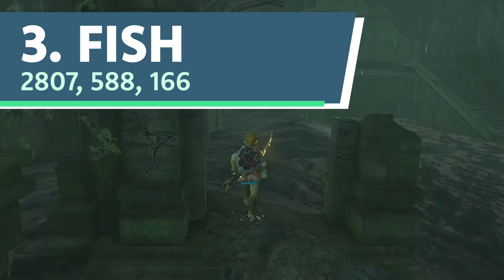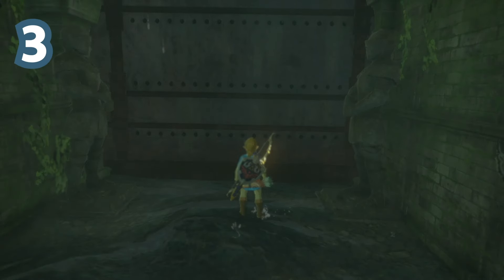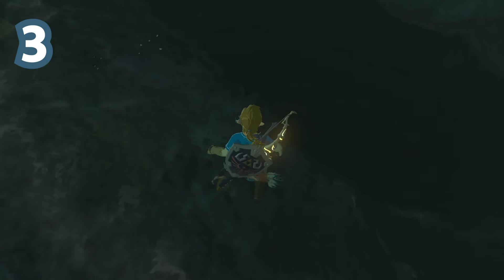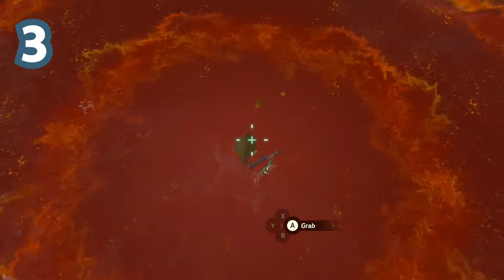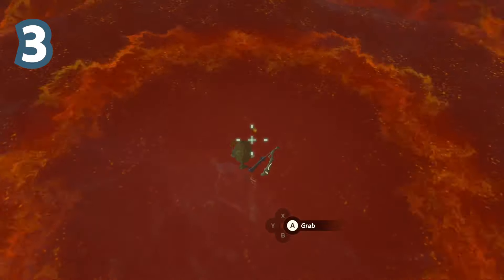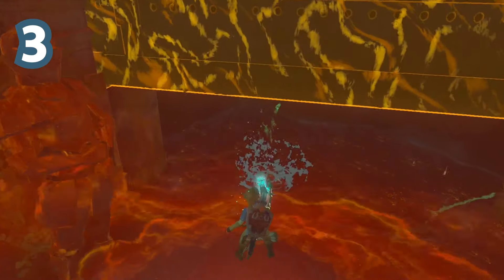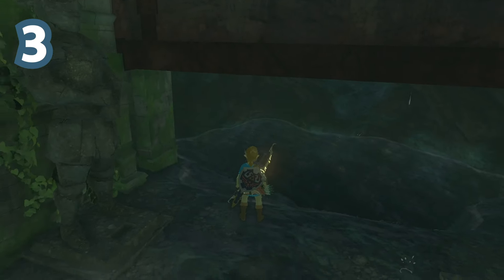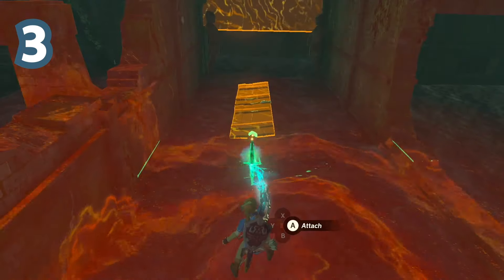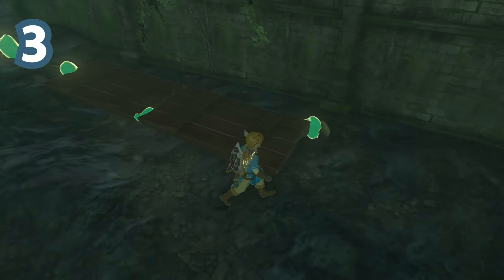Number 3. Nicknamed Fish because it's hiding at the bottom of a deep pool of water, this bombflower is located near Upland Zorana Skyview Tower in the back of Upland Zorana Byroad Cave. After opening the door in the back of the cave, you might catch a glimpse of the bombflower at the bottom of the small pool with Ultrahand activated. But even after you see it, good luck retrieving it. In addition to being one of the most difficult bombflowers to find, it's also one of the most difficult to get — it took a wooden board attached to another wooden board, attached to a sword, attached to another sword, attached to a spear, to bring it up from the bottom of the pool.